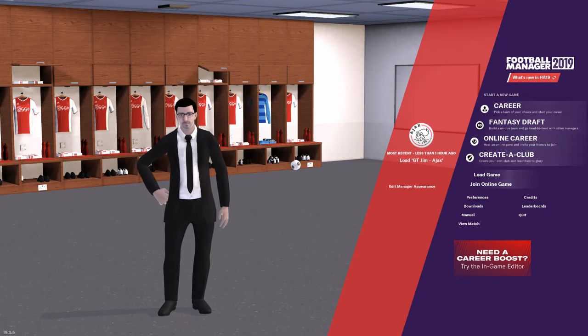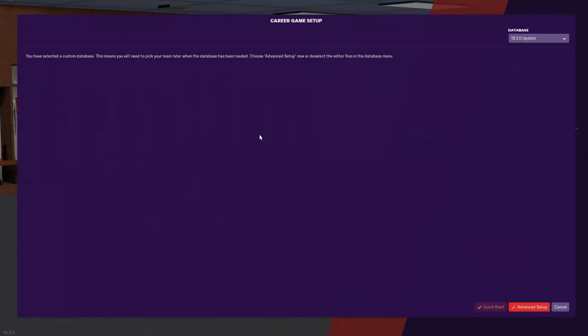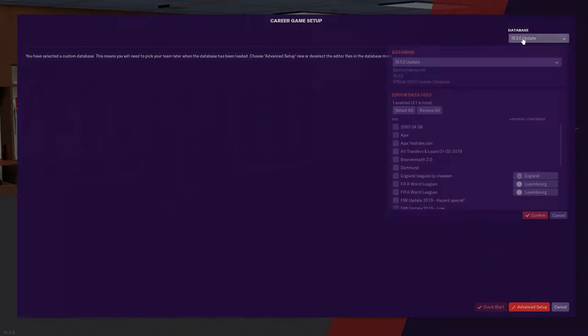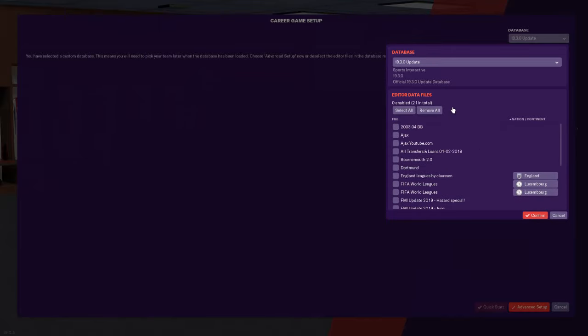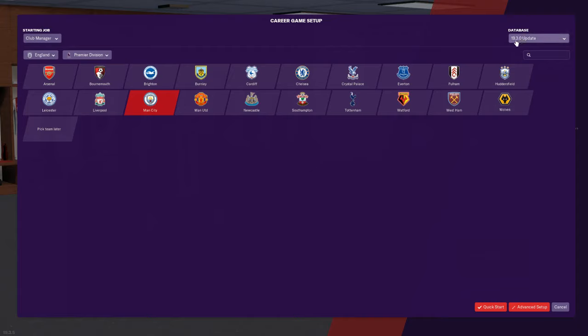When you load the game up, this is the screen you're greeted with. You may not have anything here if you've loaded a save. The first thing you do is click 'Career.' You should always want to use Advanced Setup. If you have any databases downloaded, you want to run the 19.3.0 update. I suggest you press 'Pick Team Later' and then click 'Advanced Setup.'